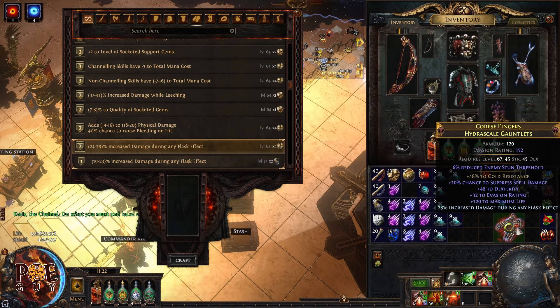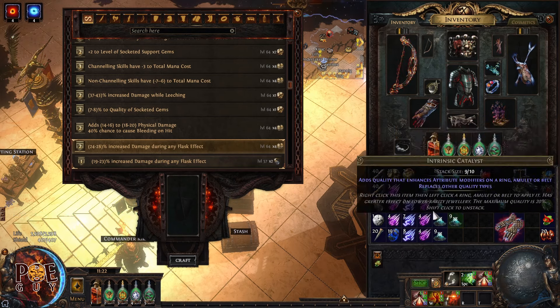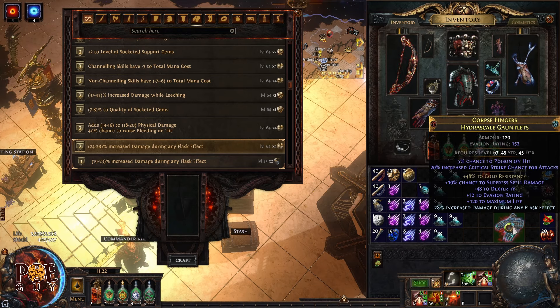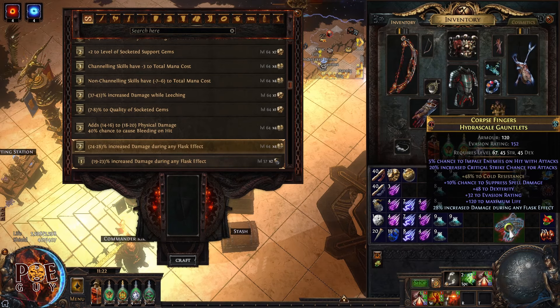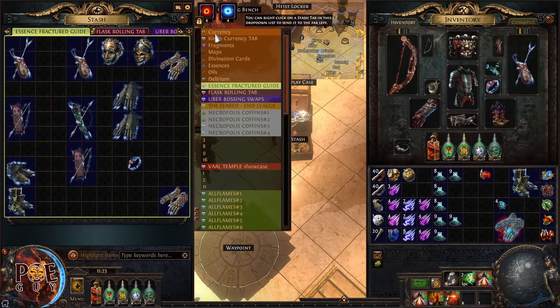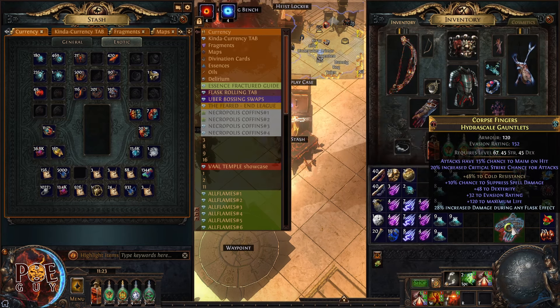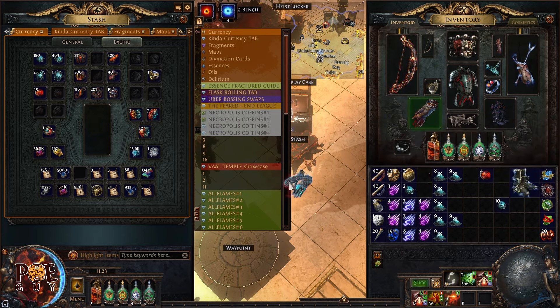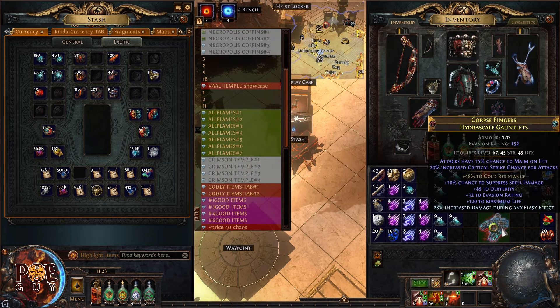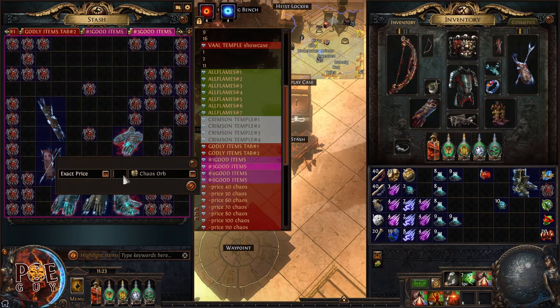We have three open suffixes and two craft options. Either I go with the area of effect Betrayal craft, or damage during flask effect since everyone uses flasks. I like the flask effect one. I'll also add some embers and icors for useful implicits — critical strike chance can be used on many builds.